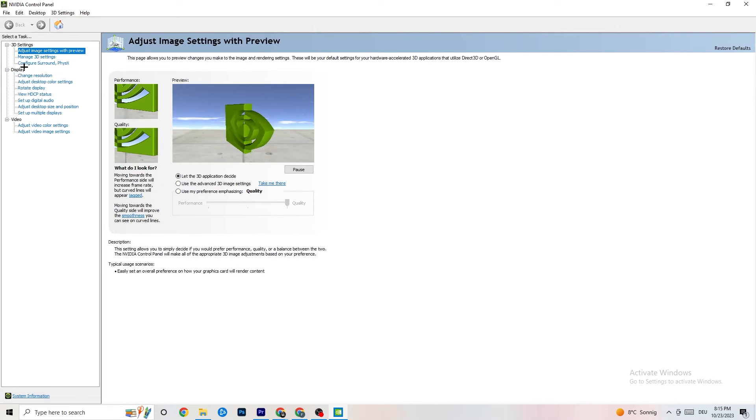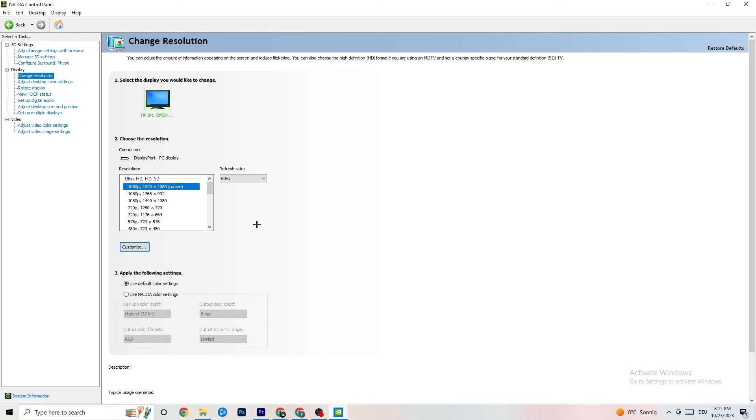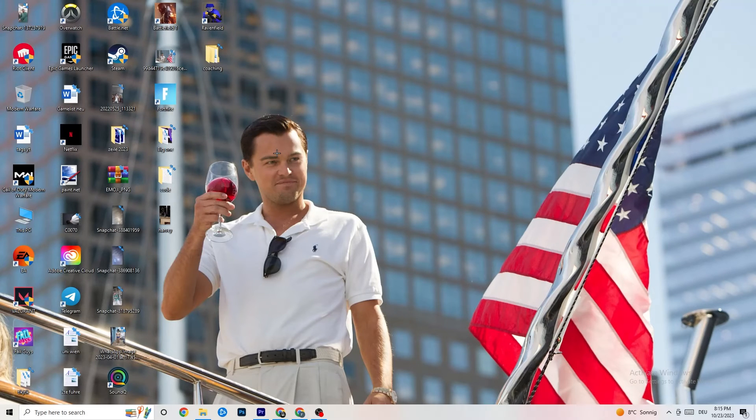Go to the top left corner again, click 'Display,' then 'Change Resolution.' Try out different resolutions and make sure your monitor's resolution matches your in-game resolution — a mismatch will likely cause crashing. Check and confirm that setting.